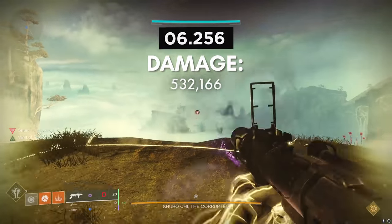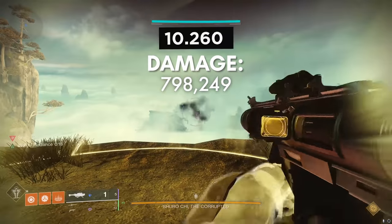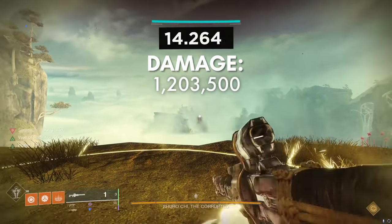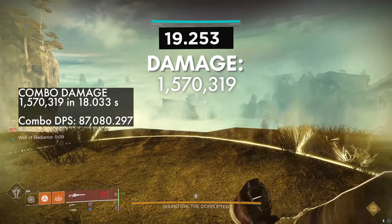You also have the option to save some extra special ammo before the DPS phase by using special finishers where you're going to be standing for DPS, which will give you extra honed edge shots, and you can also save extra orbs of power for extra explosive light stacks. But as a baseline, I'm just going to work with the standard 6 honed edge and 6 stacks of explosive light.